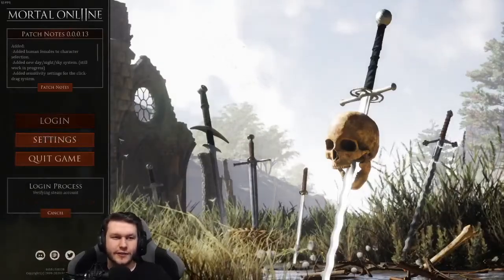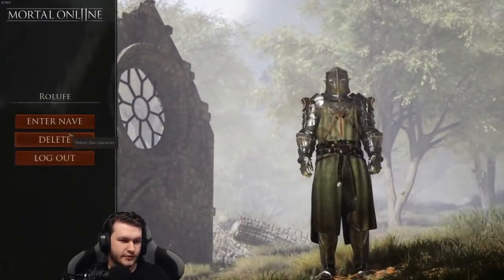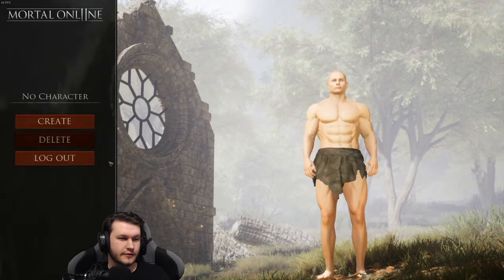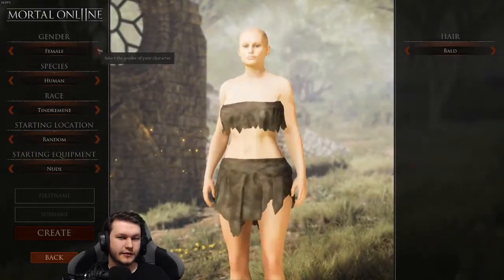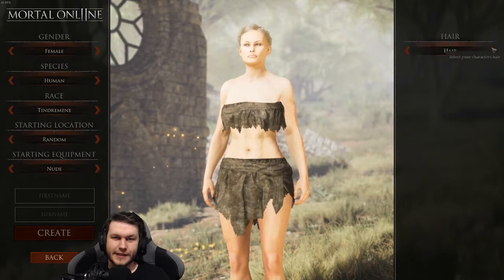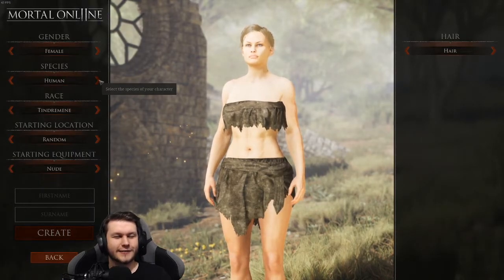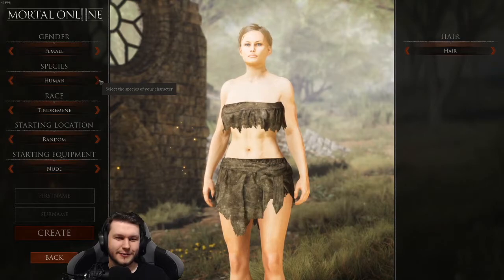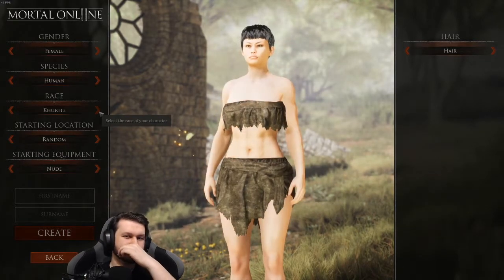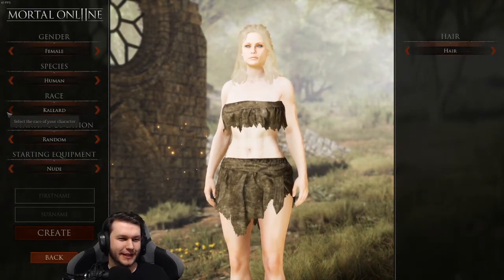First off, let's log in — I think we need to delete a character. What's been added is the female characters. Let's delete that and take a look at the female characters. Yeah, I guess they only have one hairstyle. Oh wait, Alvarin, Ogmir — okay, I guess I added those in so you can switch to them, but they don't really have any model. Damn, she's pale.